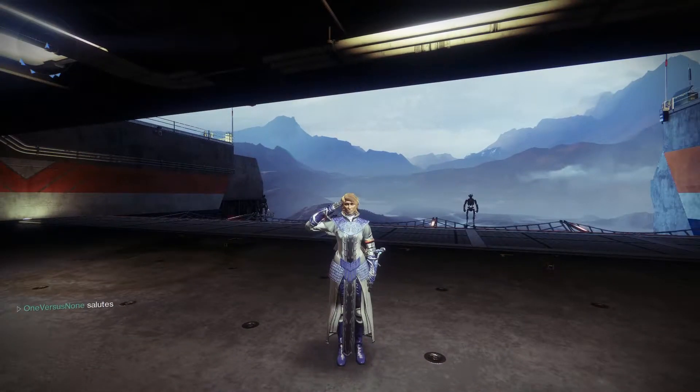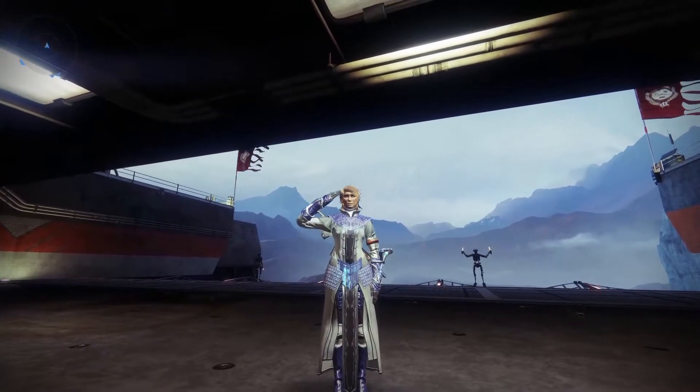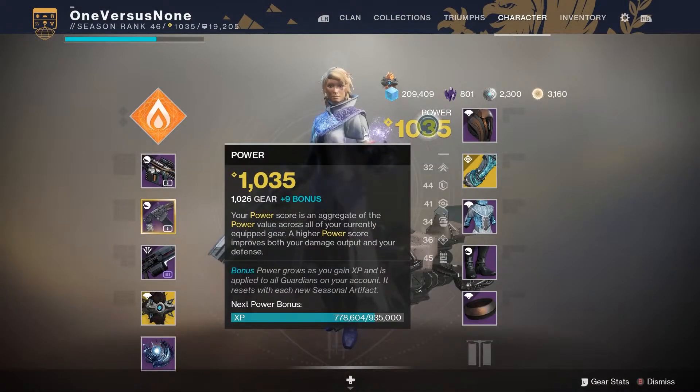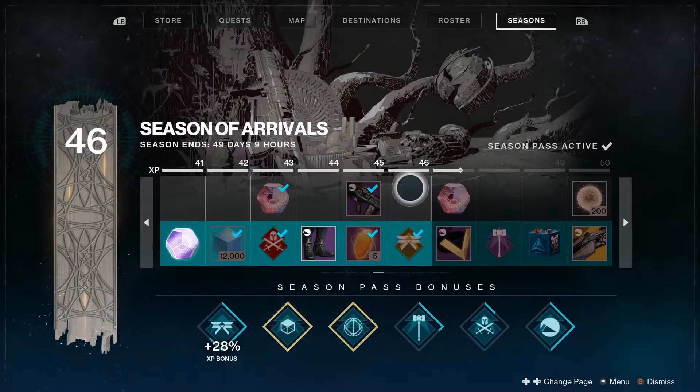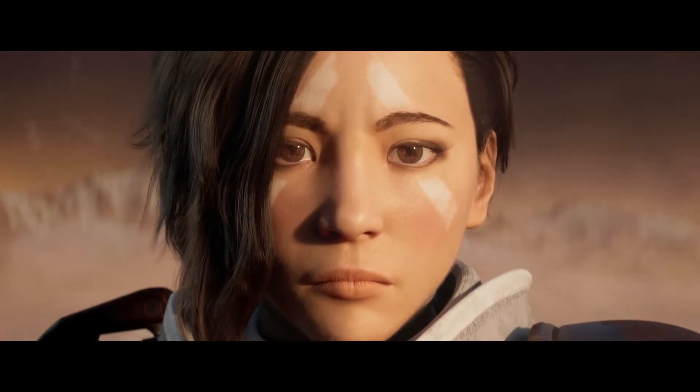So in about 78 to 80 hours worth of gameplay — there was some downtime — I used zero exploits, didn't do a bunch of moon bounties for farming, and there are some mild spoilers coming up. I got to 1035 light with the plus 9 bonus. I got to level 46 in the season pass. And then I did the campaign for Warmind to get Polaris Lance and Sleeper Simulant, plus some Escalation Protocol thrown in there.